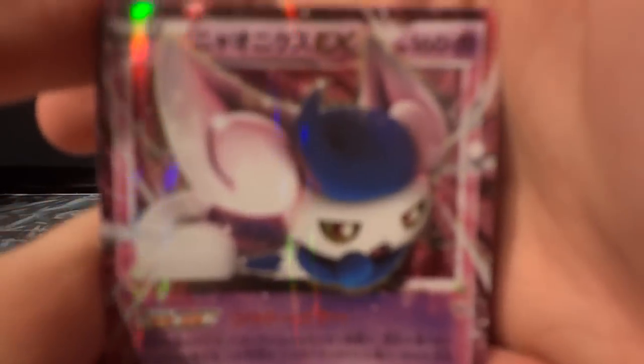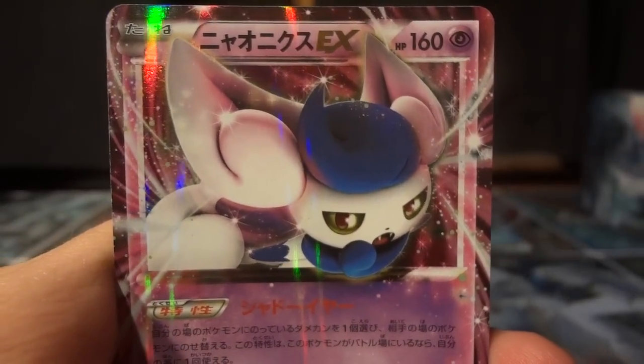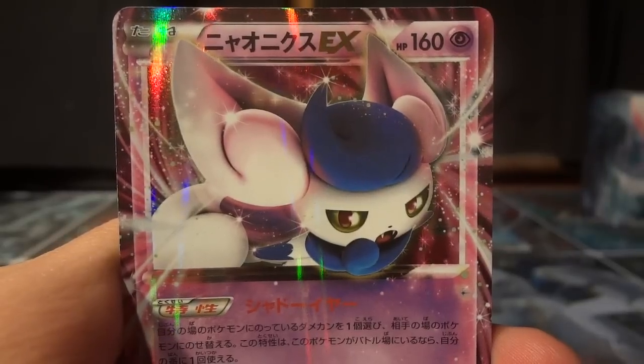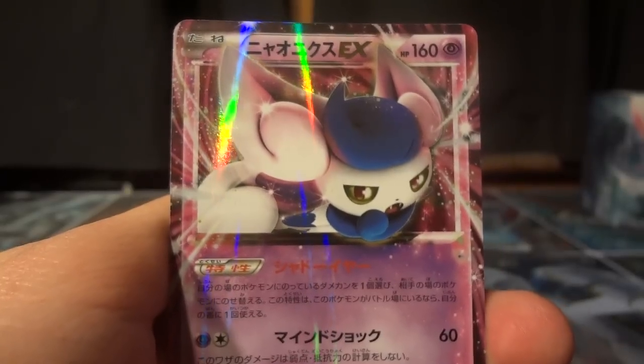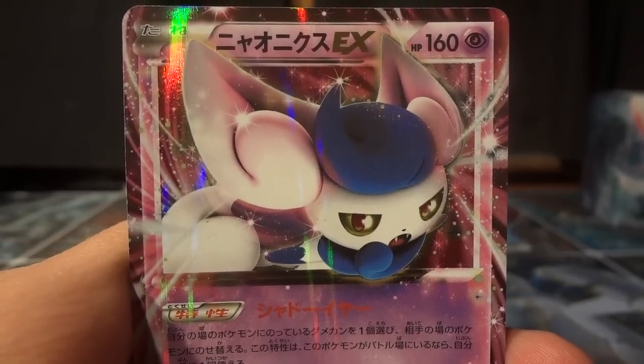Now we're going to show the Meowstic EX, which has an interesting ability: if this Pokémon is your active Pokémon, once per turn you can take a damage counter on one of your Pokémon and switch it to one of your opponent's Pokémon. It also has an attack at the bottom that does a flat 60 damage and doesn't get affected by weakness or resistance — that's pretty cool.